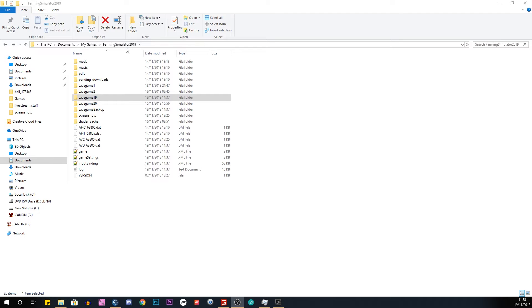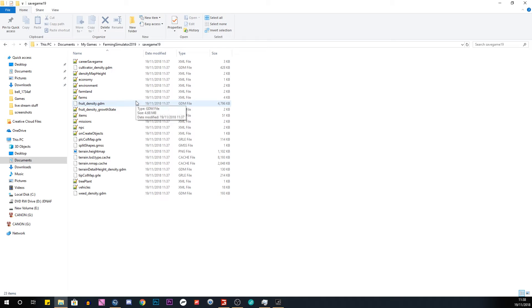So you can see where it is located: Documents > My Games > Farming Simulator 19 (or 2019). The game save that I was in is Save Game 19, so you click on this. Now I have Notepad++ installed, which I do recommend.